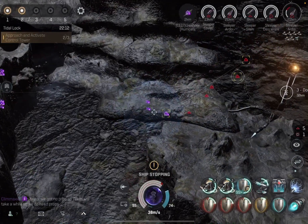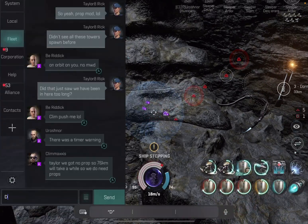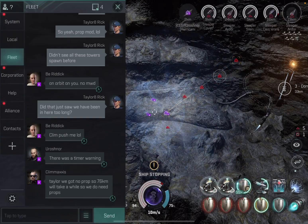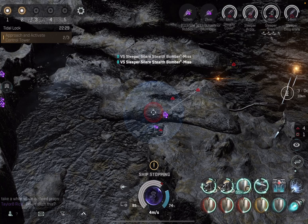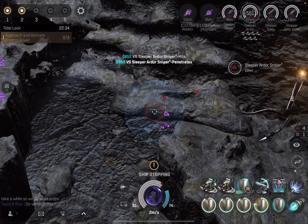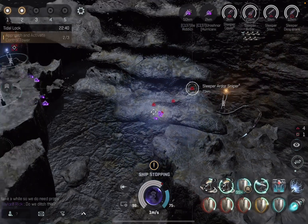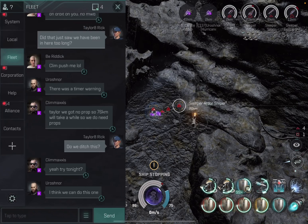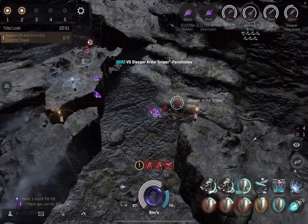As soon as the third ring was done, we were kicked out. We saw our rewards. I was wondering whether to ditch it since this was taking forever. The Logi Cane almost died twice. I don't think you need a Logi Cane — I think you need self-rep. Look at my Nightmare: perfectly fine, though I was occasionally getting reps from the Logi when he wasn't fleeing to avoid dying himself.